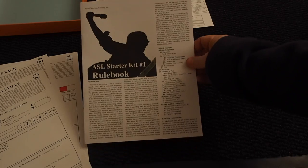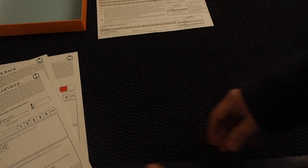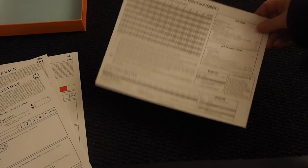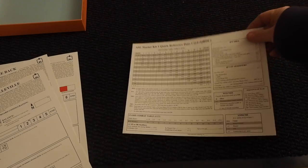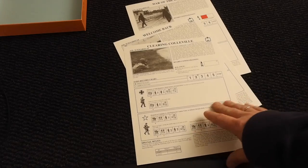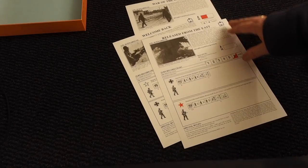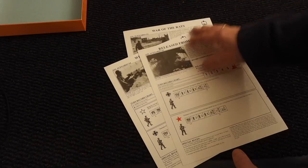It also comes with a rulebook that we've briefly seen already. There's a reference sheet for the tables which we'll go into more when we start playing. And you get scenarios — six scenarios on double-sided scenario cards which tell you how to set up different scenarios, the wind conditions, and so forth.